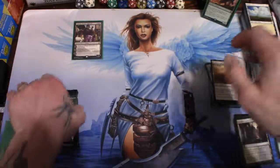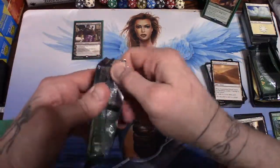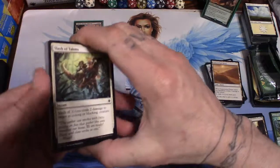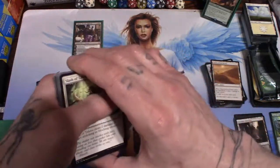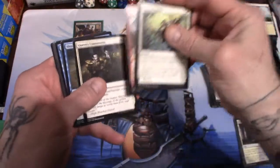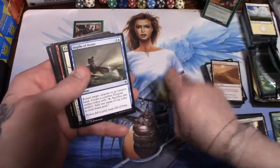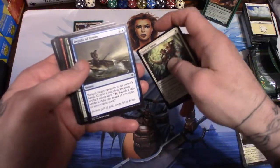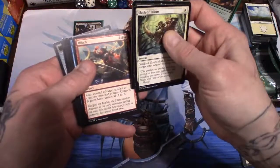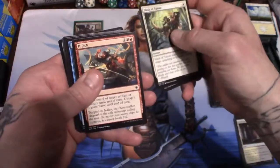Last pack of the day - can we pull out another planeswalker? Give us a thumbs up, like, subscribe, share, tell your friends - I will be giving away lots of stuff on this channel. Alright - Mark of the Vampire, Sure Strike, Queen's Commission - doesn't it look a lot like the last pack? Shorekeeper. Revel in Riches, Daggertooth Ceratops, Depths of Desire. Commune with Dinosaurs. Hijack - gain control of target artifact or creature until end of turn, untap it, and it gains haste. So you hijack your buddy's creature and whack him with it.